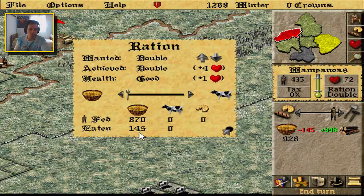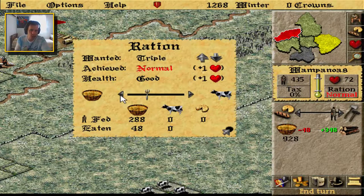There is this way that Klongo suggested to actually spend less sacks for double. The trick is you set this to triple — it says 218 — but if you move the food bar to the right and keep moving it until it says normal, then move it just one spot to the left so that it says double, you will see that it says 'eaten: 98'. So instead of 145 you're only going to spend 98.